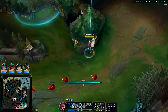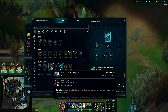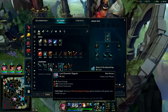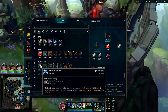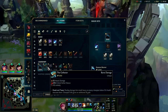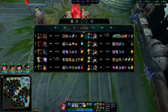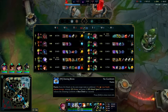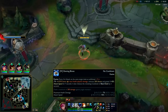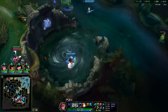They sent two people to stall — time for Baron? Lord Dominik's doesn't make sense unless you're building HP items — it's a silly item. Go Black Cleaver now because if you're fighting a tank you're going to shred them anyway. If you have Bork you don't need Lord Dom's — plus your W already shreds their armor and does max health damage, scaling off your bonus AD. So you really don't need LDR on Vi — it's a bit of a wasted item.